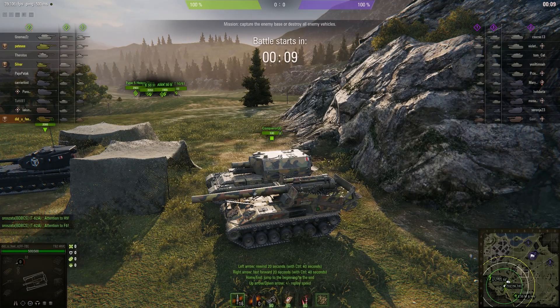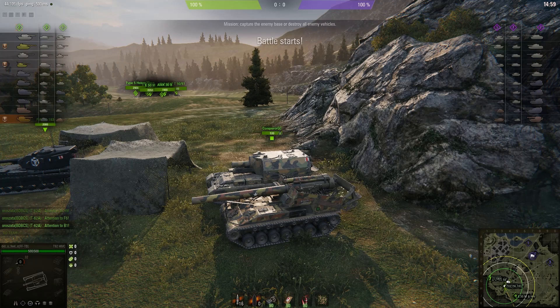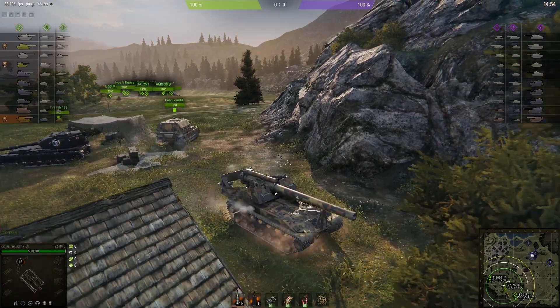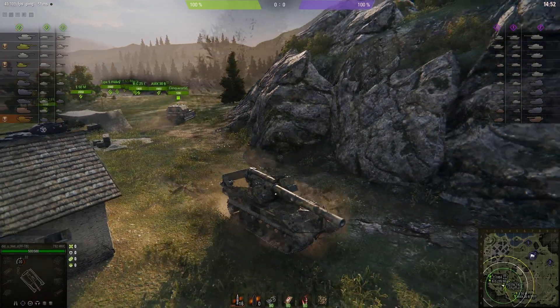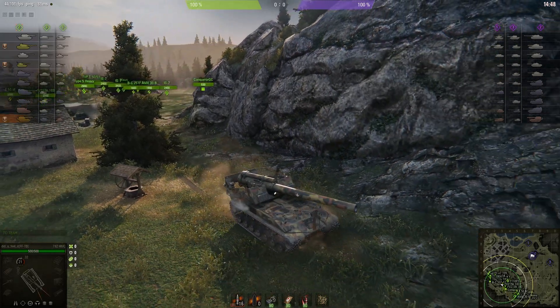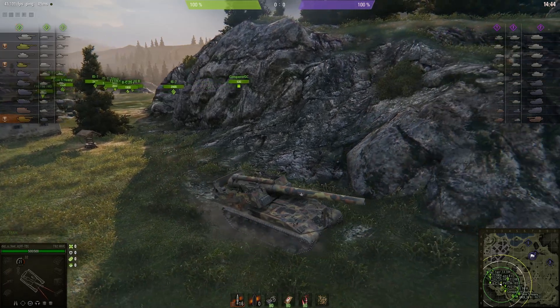Welcome back to WOT Arty Noobs with General Disturbance. This is the T92 HMC, the tier 10 American SPG, located on the south or southwest spawn of Nevilleburg — a grand battle map. The player's name is Did You Feel It, and he's got one mark of excellence on the barrel of his T92 already.